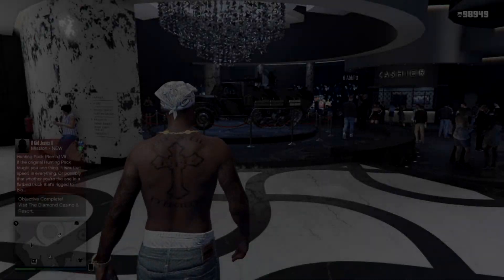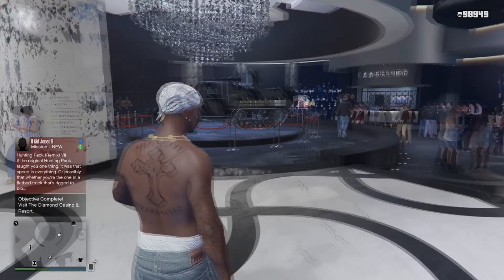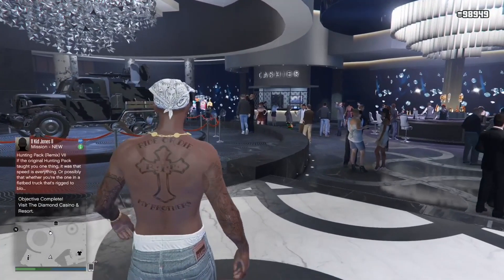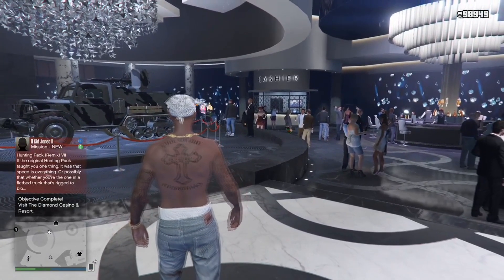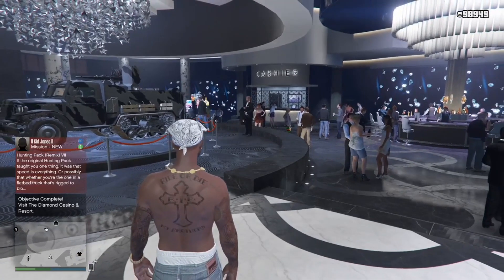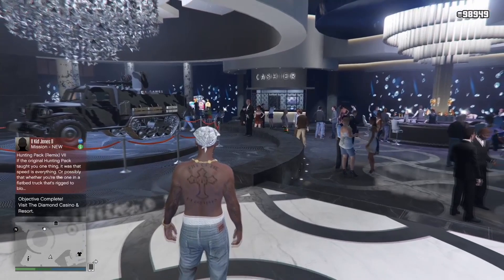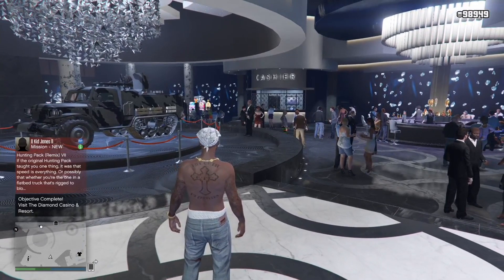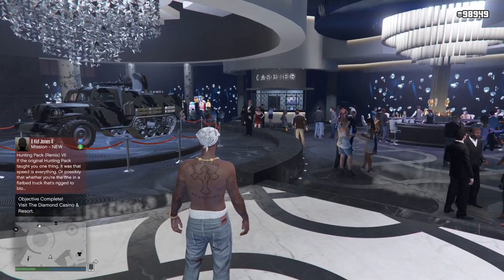In today's video I'm going to be showing you guys how you can spin the lucky wheel more than once in a day. Using this method will definitely allow you guys to get the podium vehicle much faster. I definitely recommend getting the podium vehicle this time around as it's the Half Track, which is a really good vehicle to have — very armored and it's got some good weapons on it, definitely a vehicle you want to try and get for free.